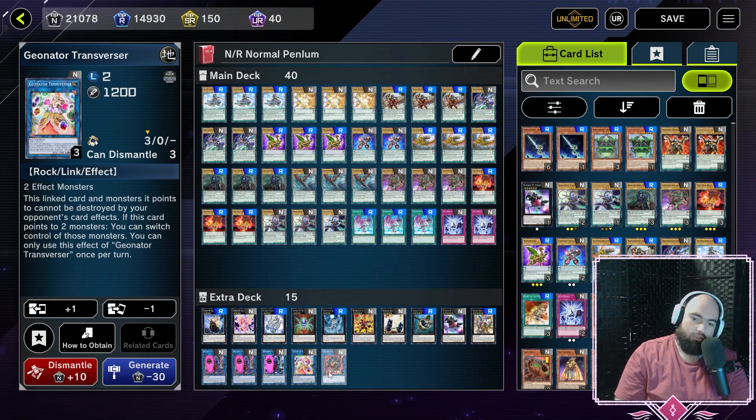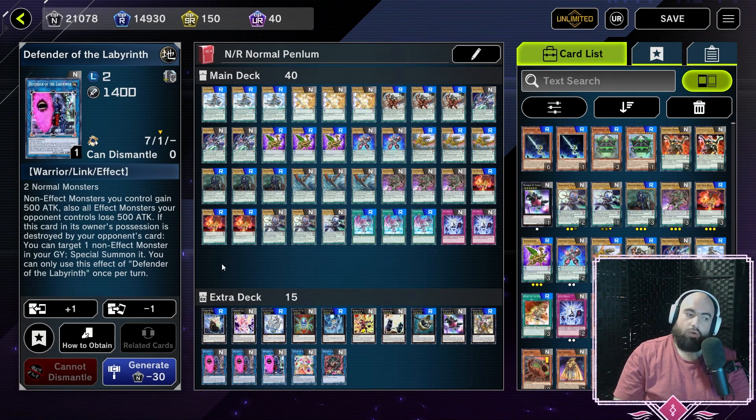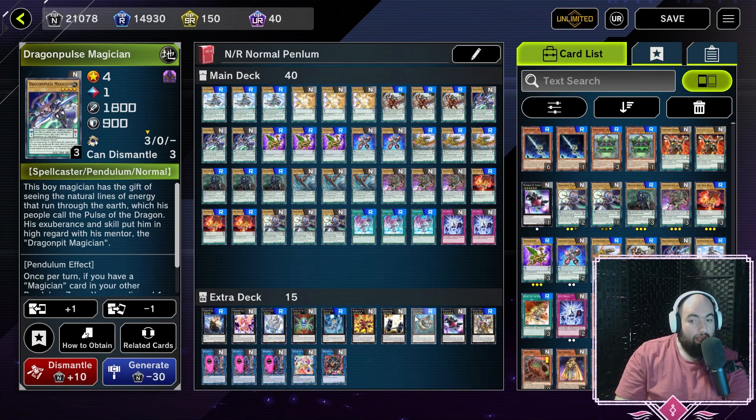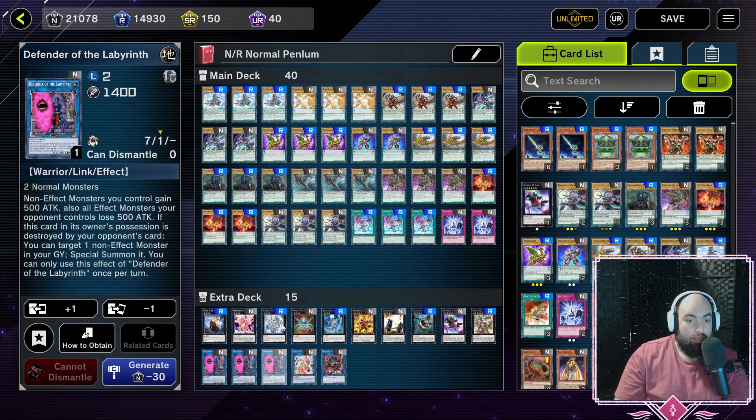Finally for the links: one Genator Transverser, one Berserker of the Tenyi, and the bread and butter of this deck — Defender of the Labyrinth. It requires two normal monsters as material, gives non-effect monsters you control 500 attack, and decreases your opponent's effect monsters by 500 attack. If this card is destroyed by your opponent, you can target a non-effect monster in your graveyard and special summon it. Unfortunately that revival effect doesn't come up as often as you'd like — mainly by pitching them off Dragon Pit and Dragon Pulse, or having them under an Xyz monster. Either way, the battle trick of decreasing all your opponent's monsters by 500 and increasing all your normals by 500 is incredibly important — it's a lot of how you beat over a ton of different monsters.